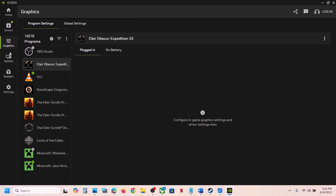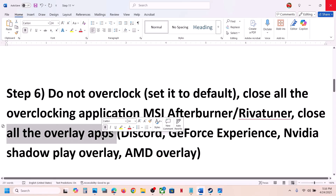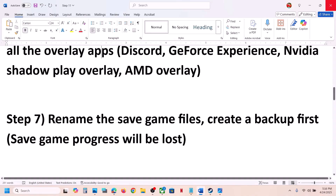Also, if you see the game in the NVIDIA app, you can go to Graphics and if you see an Optimize option, you can optimize the game from there and check. Also close any other overlay applications that are running, then check.